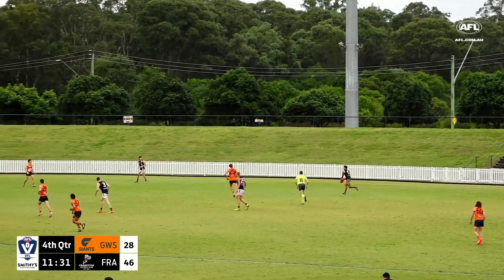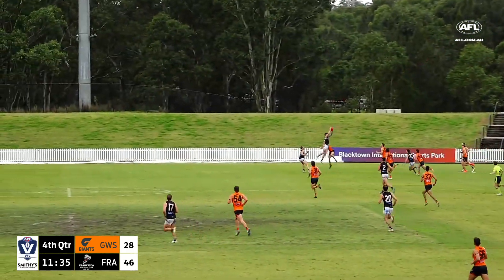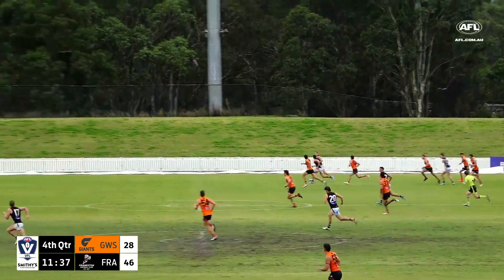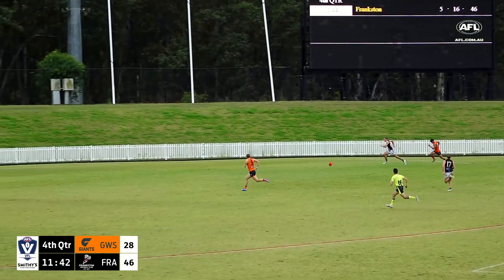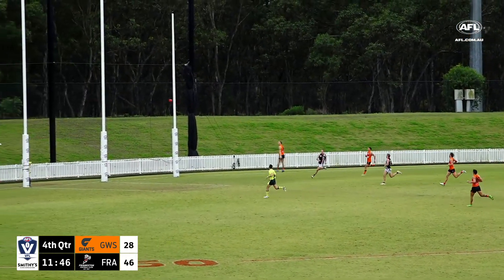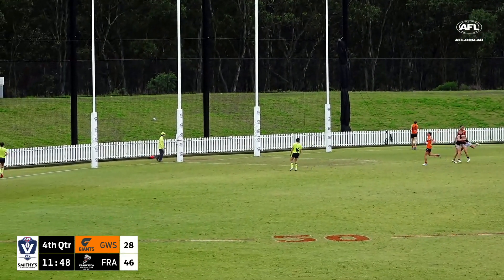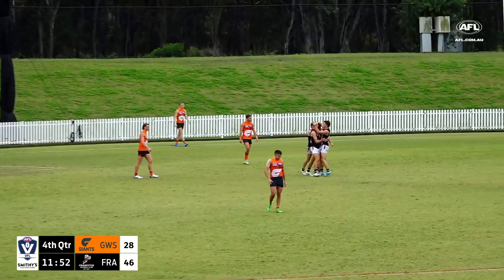Brings the ball back in for the Dolphins, lumps it up the line — great mark from Stainthorpe and they can go here on the counter quickly. Frankston keep looking for Johnson, it goes over his head but he's got space in front of him. Johnson — it sits for him nicely. Mark Johnson and he kicks it for Frankston. He's got four — he's the only one that can kick straight today.